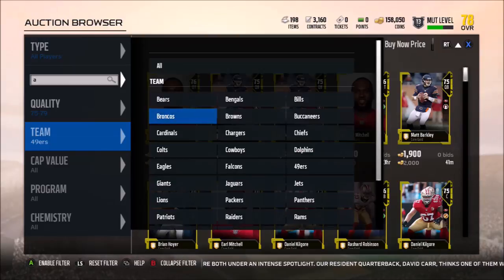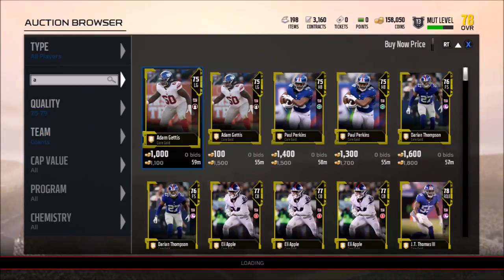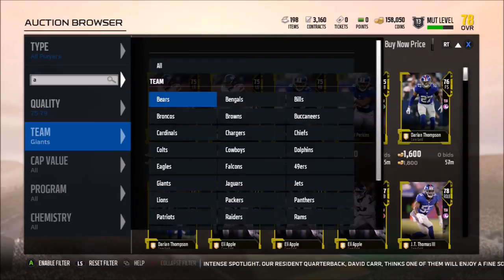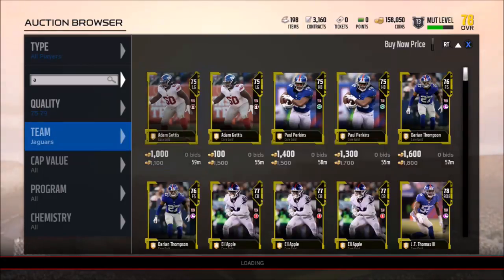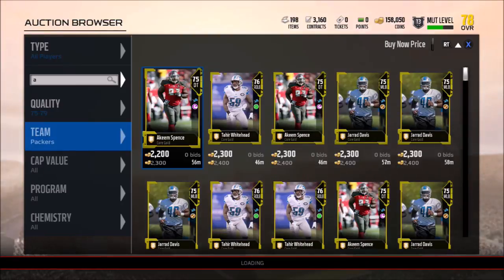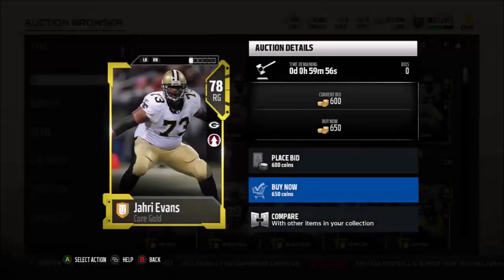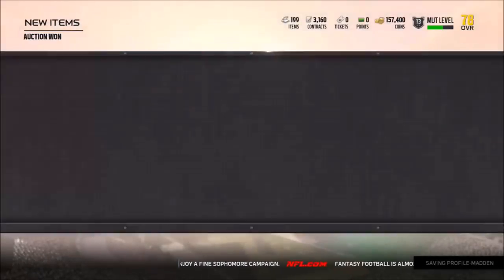I should have bought that guy right there for a thousand but I hesitated and moved on because it wasn't a huge decrease from the next card. Basically I'm going team to team with this setup, with the intention of finding cards that are way cheaper. You'll see here I get a cheap Jari Evans again for like 600 coins.